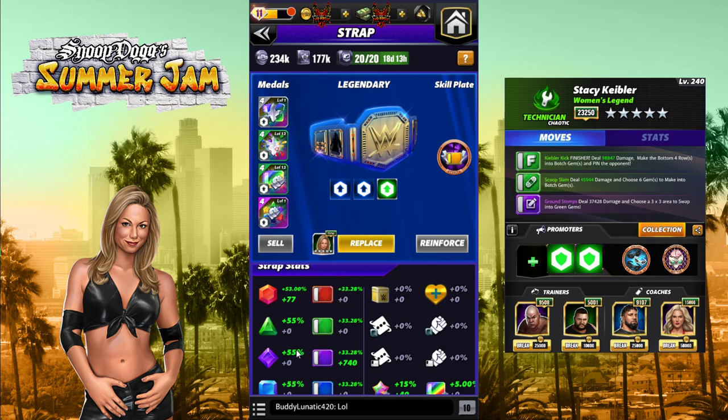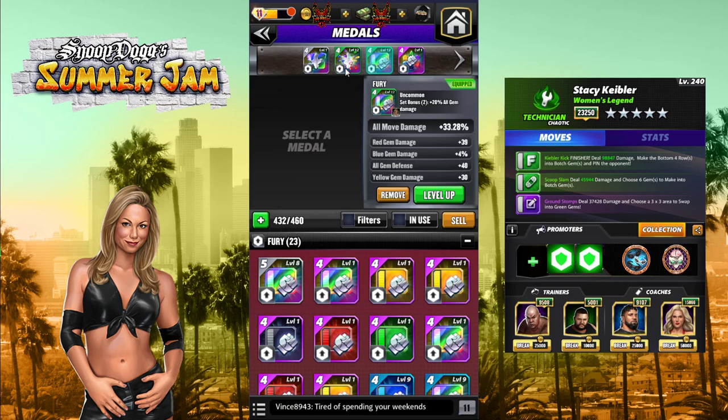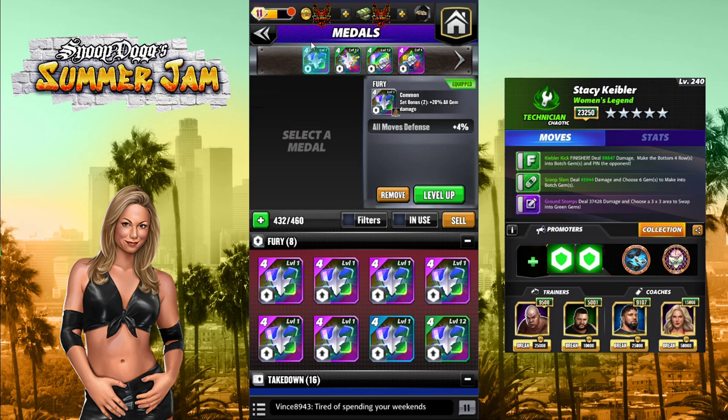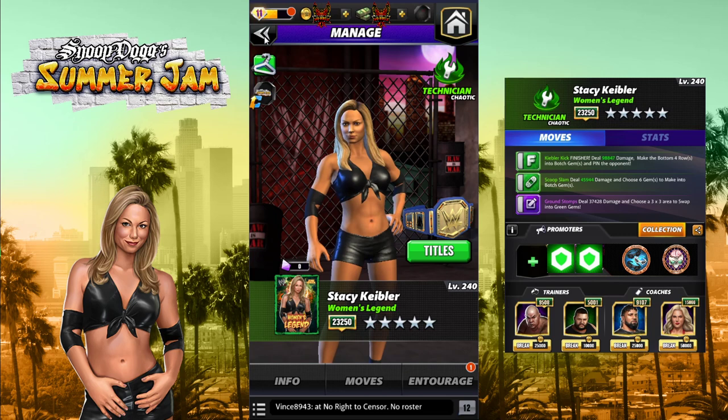That's almost equal to the gem defense the AI will have, so it's about a wash. I set it up to be even: generic move damage metal at 33%, 15% gem defense, and move defense at only 4% — it's just there for the buff. I have a skill plate equipped specifically for my favorite move set, which is the last one — the 4-star move set. I'll only do one skill plate and use it on my favorite build.